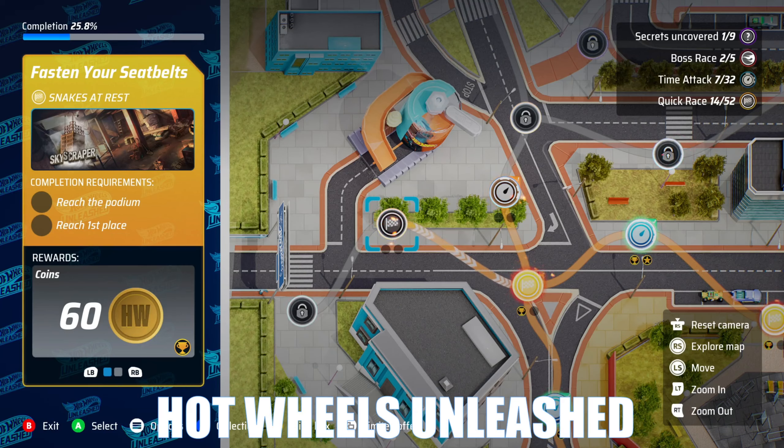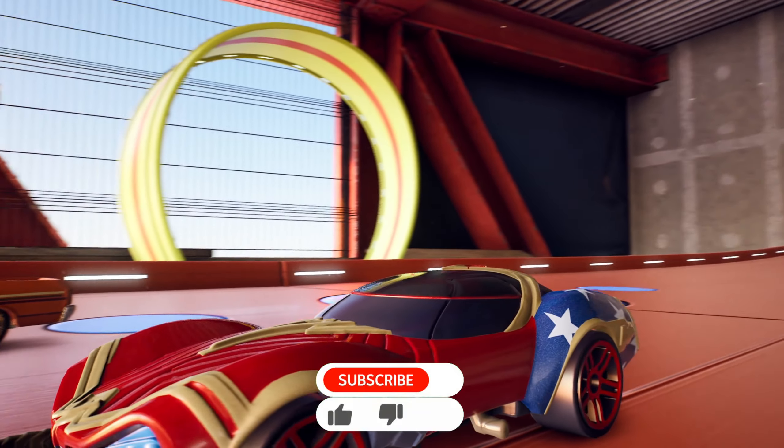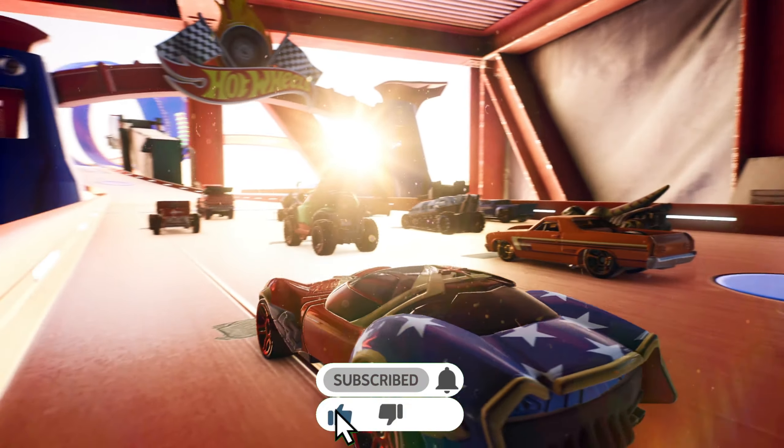Welcome back to Hot Wheels Unleashed City Rumble. We're going to start with the Fasten Your Seat Belts race, which unlocks a blind box and also a reward. Let's see how we do - here we are, starting off with the Wonder Woman car.